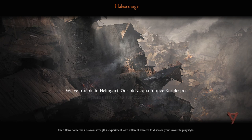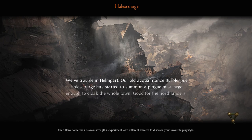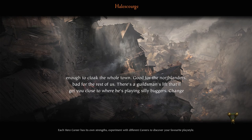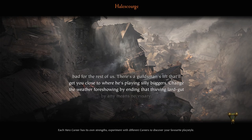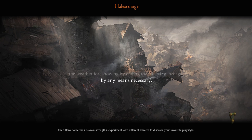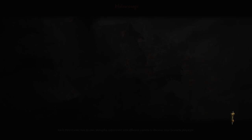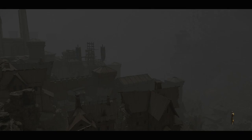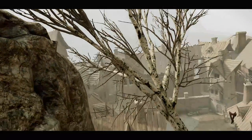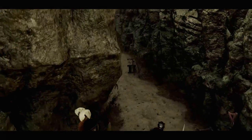Our old acquaintance Burble Spew Hailscourge is starting to summon a plague mist large enough to cloak the whole town. Good for the Northlanders, bad for the rest of us. There's a guildsman's lift that'll get you close to where he's playing silly buggers — change the weather by ending that thieving lardgut by any means necessary. So we've got a rogue sorcerer calling down a plague on the city and we've got to stop him. We're also getting higher quality loot at the end for playing on quick play.